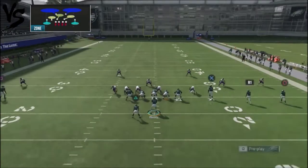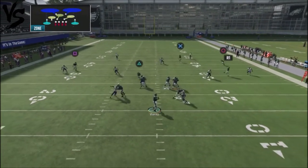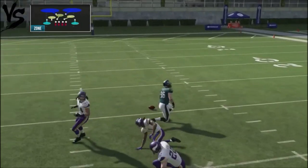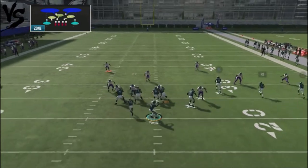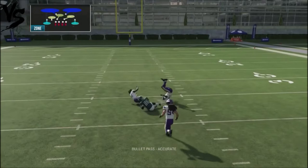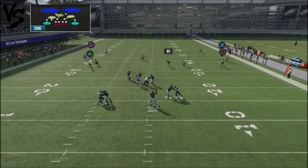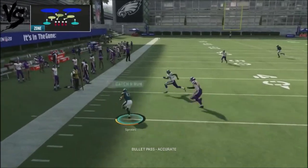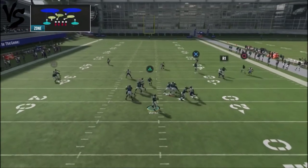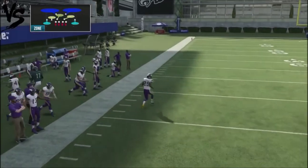Against Cover 2, one of the things you're going to expose is the seam route by the tight end — he's going to get open for a big completion down the middle of the field. The mid read doesn't take that away, giving you an opportunity to attack right down the middle. On the backside, you've also got a high-low with the running back route and the C route, which can give you a huge completion on the left-hand side.